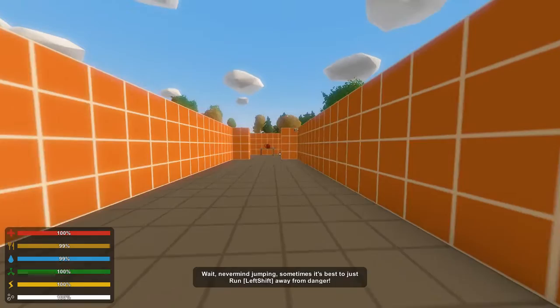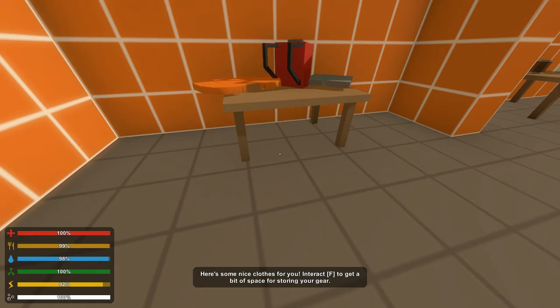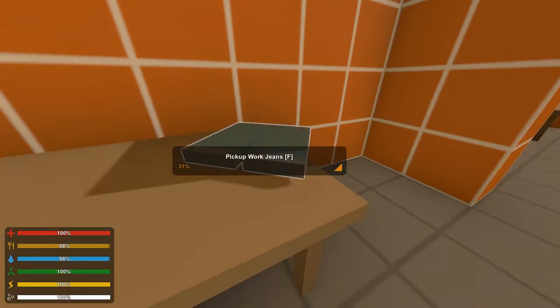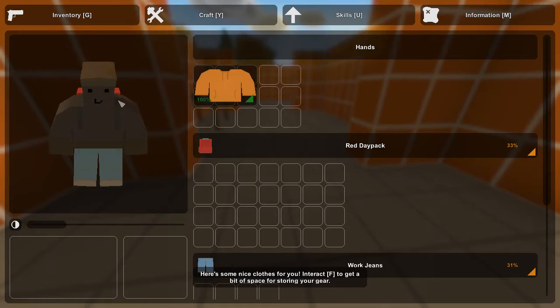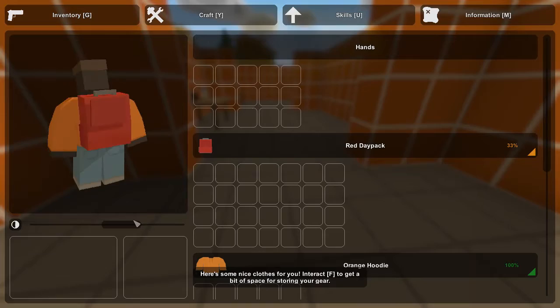Never mind jumping - sometimes it's best to just run. That's a true statement. Some nice clothes for you - interact F to get a bit of space for storing your gear. Oh, a daypack! Some nice clothes - a hoodie, some jeans. Those are needed. Oh look at me, I look pretty cool! Look at that fancy backpack.